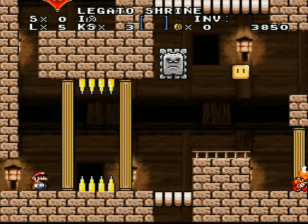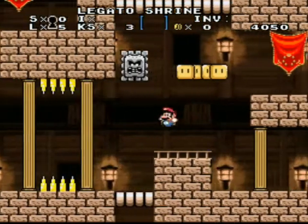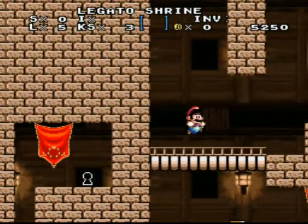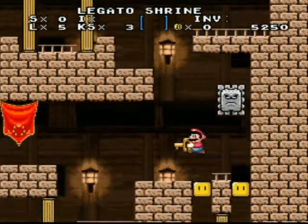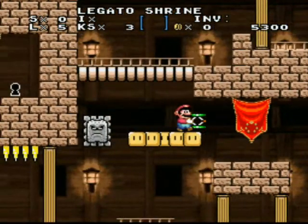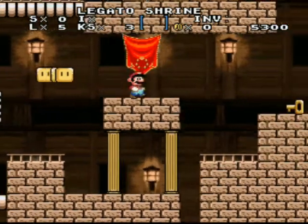Look at the background — Donkey Kong Country 2. Do I need something here? Yes, it's a mushroom, let's get it. Apparently I lose all my powers when I finish a certain level, because I finished the last level being big and started being small.